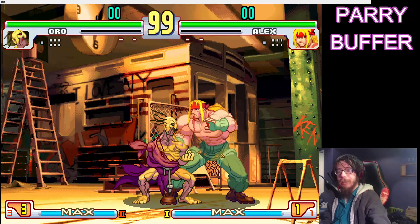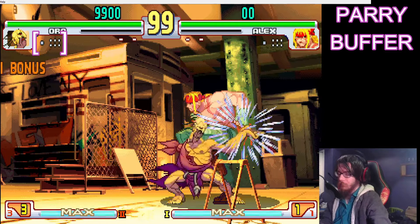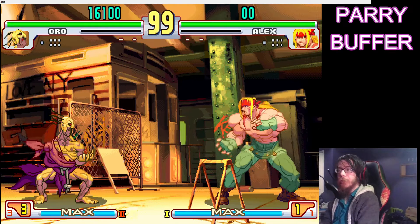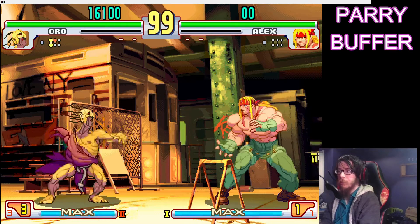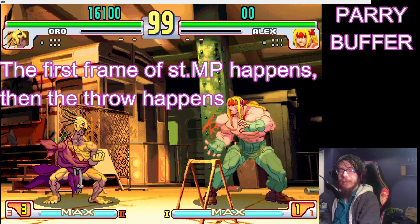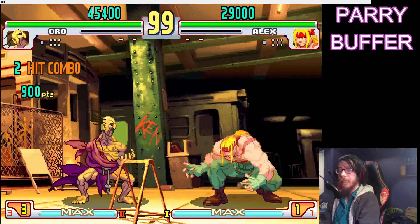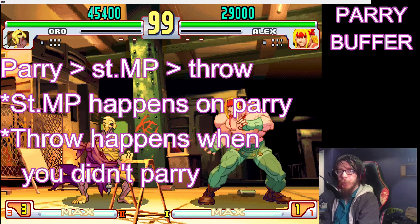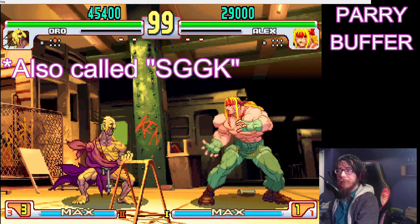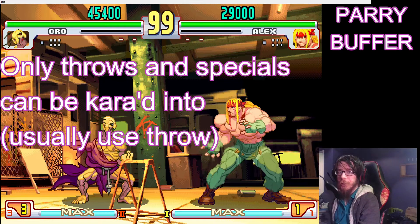During this 16-frame hitstop, you can input attacks and they will automatically be buffered to occur as soon as the parry ends. This actually allows for an interesting option select because of kara cancels. If I do a normal attack and then on the next frame input throw, it will do the first frame of the attack and then go for the throw. But if I do that during the hitstop of the parry, I get the normal attack. So if you input two or more things during a would-be parry hitstop window, the first thing you input will come out if it's a parry, and the second thing you input will come out if it's not a parry. This only works if the second thing is a throw or a special move, because those are the only things that you can kara.